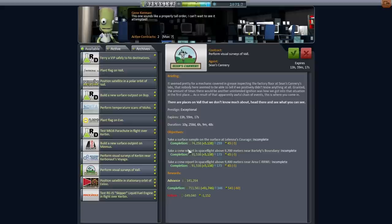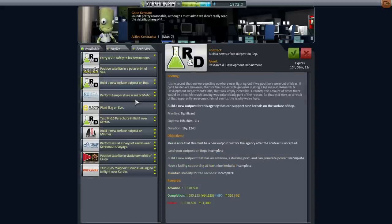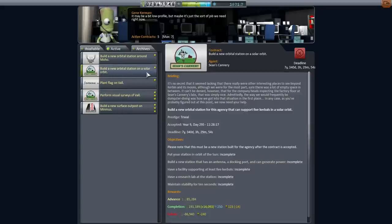This one requires crew reports, so we can't do that. It looks like we could form a pretty comprehensive Val mission - planting a flag and also performing these visual surveys. Let's plan a Val mission like that and pick up those two contracts. Surface outpost on Bop? Well, let's have a surface outpost on Mimus first - I'm going to pick up that contract. So the first thing I want to do is try the orbital station on solar orbit first, and then maybe we could subsequently transfer it to Moho, though it's carrying a research lab, so that's not very convenient.